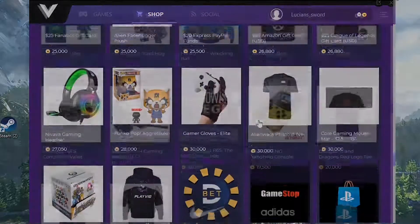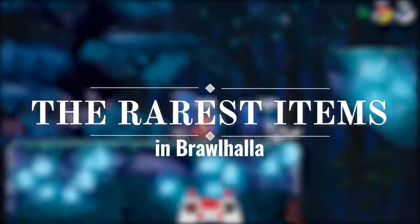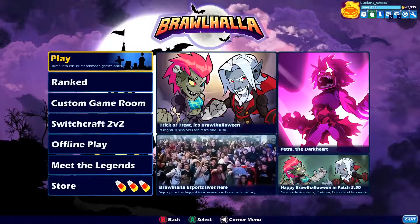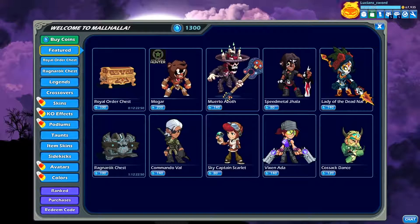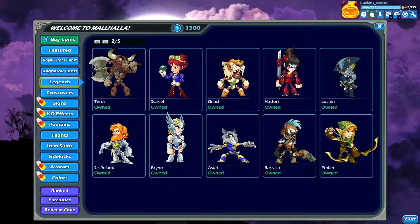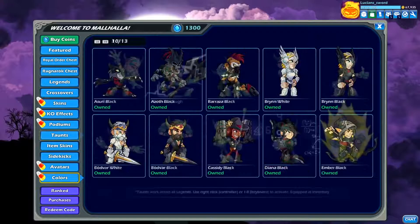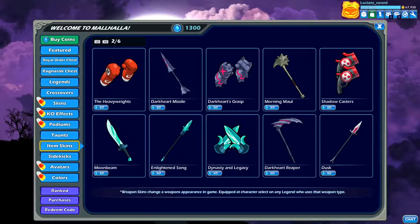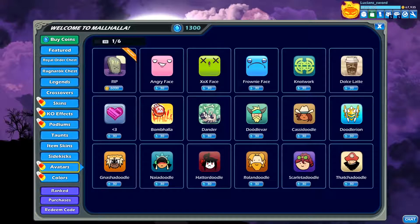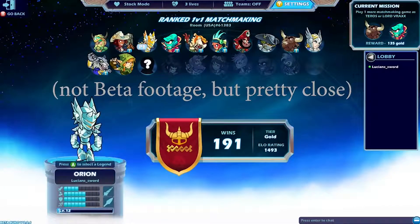Now let's get to the video. How's it going, guys? This is Lucian Sword, and today we're going to be taking a look at some of the rarest items in Brawlhalla. Brawlhalla is a game with tons of customization options including skins for legends and weapons, avatars, taunts, podiums, colors, and more. This is an aspect of the game I've always loved, and I'm a sucker for collecting as many of the rarest items as I can get my hands on.